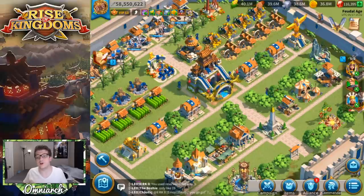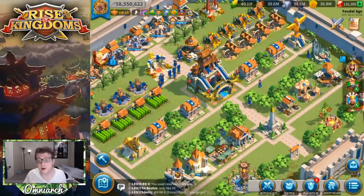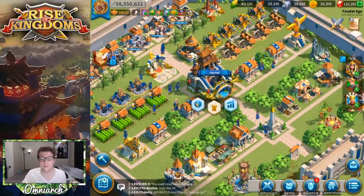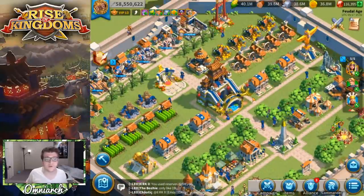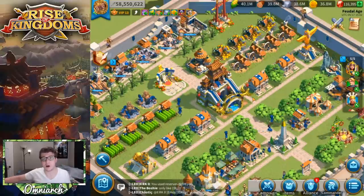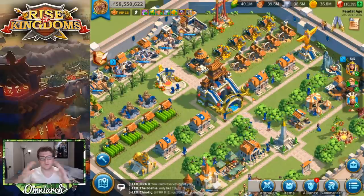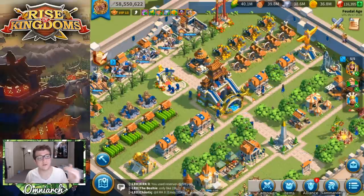Now for the late game — maybe 20 million power or further along — what five armies should you focus on? At this point you should be close to, if not completely finished with, all five army slots from leveling your city hall. You get five armies at city hall 22. I'll also talk about reach goals — armies you'd ideally love to have — but first let's cover your five armies at the late game stage.